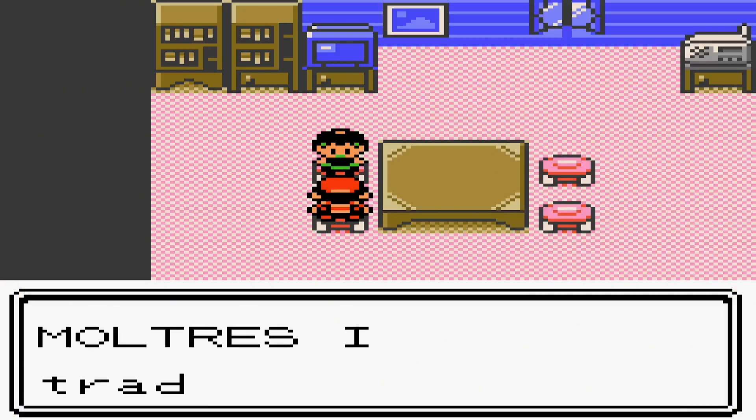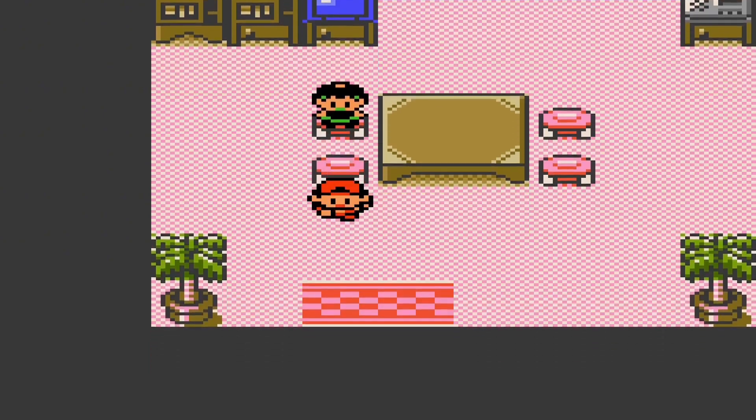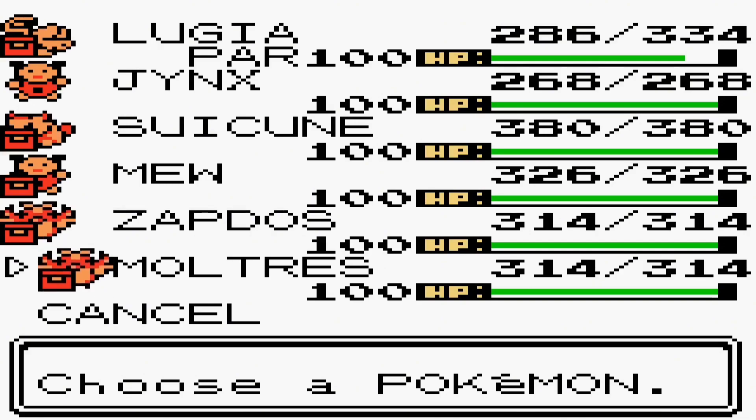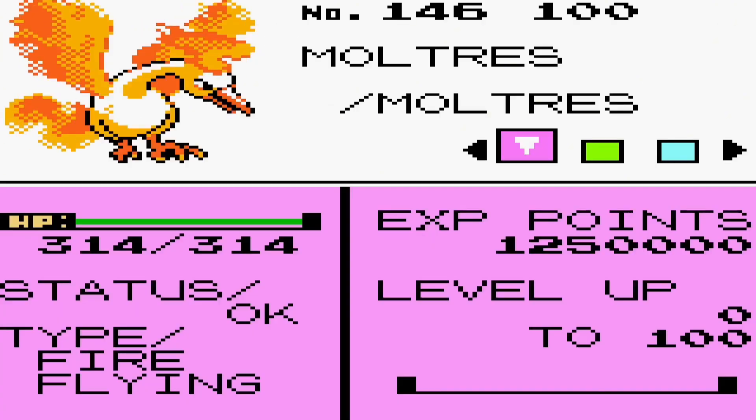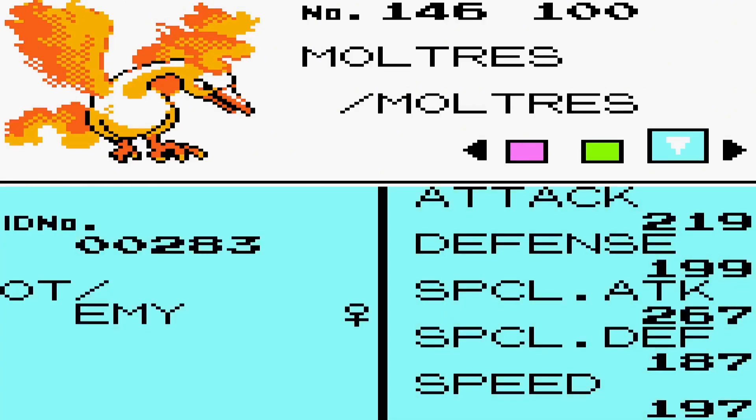How is the Moltres? I traded you my Miltank — so cute! I really love the Miltank too. We are well done for this video. As you can see, here is the Moltres. It has a Smoke Ball. Attack 219, defense 119, special attack 199, special defense 267, and speed 197.